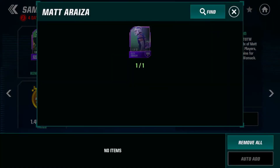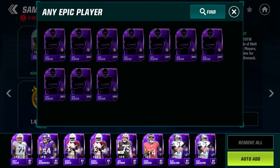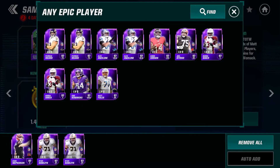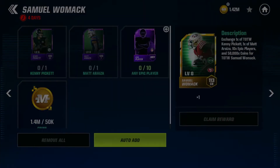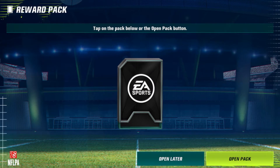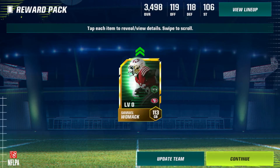Now we can put in 10 epic players — doesn't matter who I put in, I'm going to be using all my guys anyway. It looks like I'm not going to have enough epic players, so I'm going to have to go in and actually get some more by trading up some uncommon stuff.